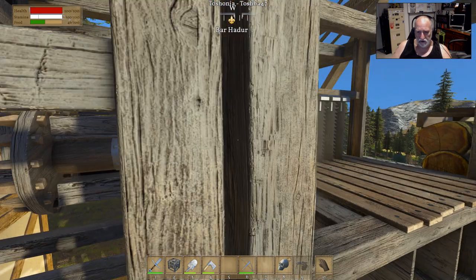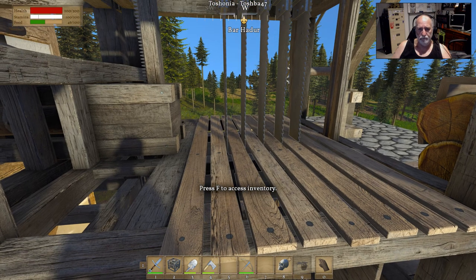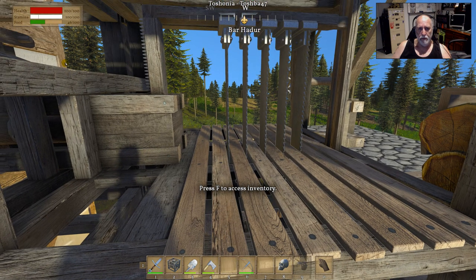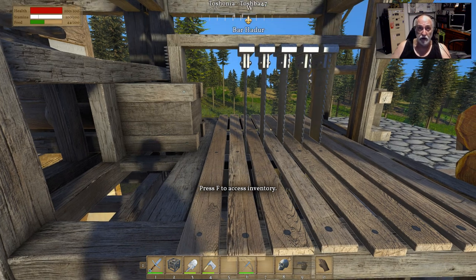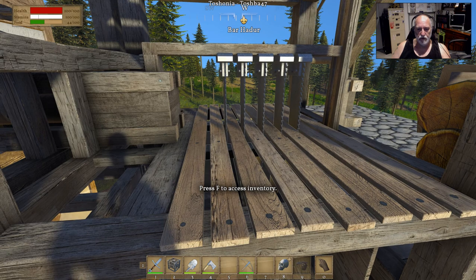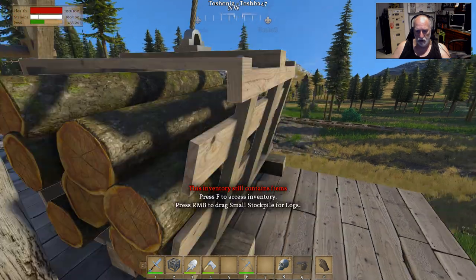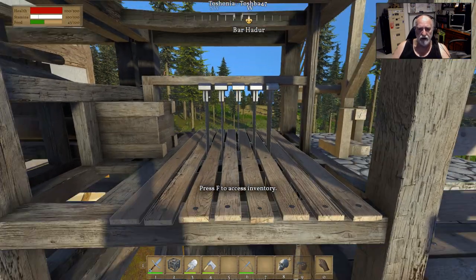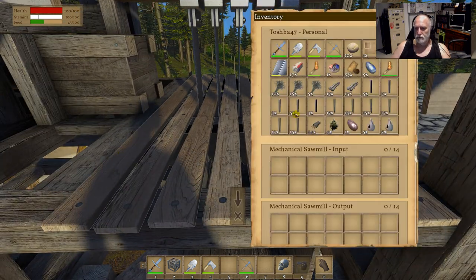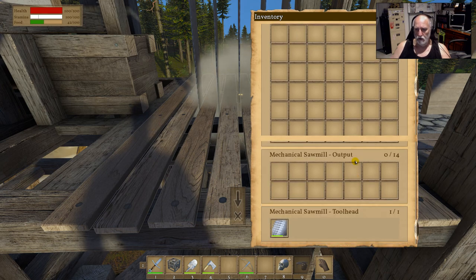The shaft is now turning, and if we move over to our sawmill it's now going up and down. We have the sawmill going up and down here, and we have some logs right here courtesy of my crane. We'll take those — we have the plank head on at the moment — so I'll just put a couple in there and we can see that works really well.